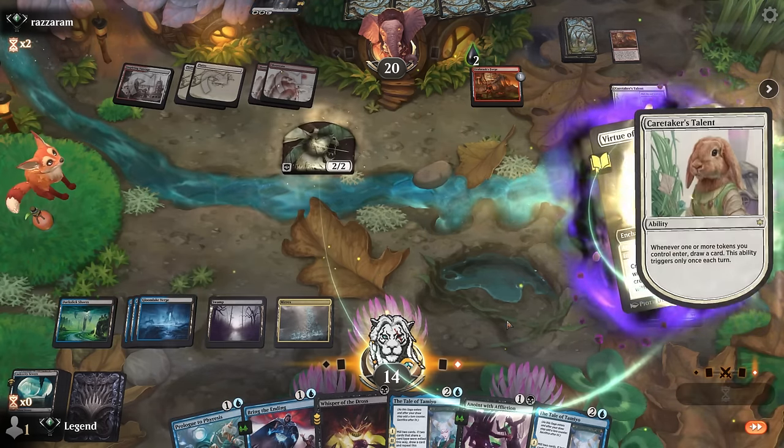Vortex also answers a Forge token. Opponent is going to Helix us down to six. If I want to keep up Brine Ending I can maybe double Vortex the tokens and still play Tale of Tamiyo — that's probably worth it. Now we want to start thinking about proliferating our saga to get to chapter four a little sooner. Still haven't found a Serum Snare. We counter the Forge and then double bounce the tokens.